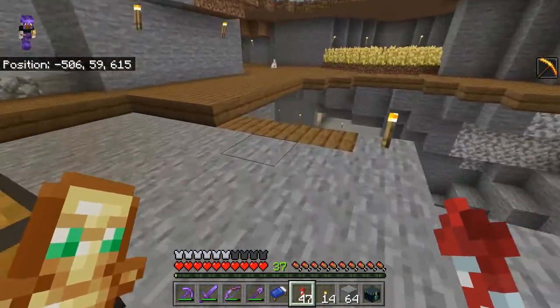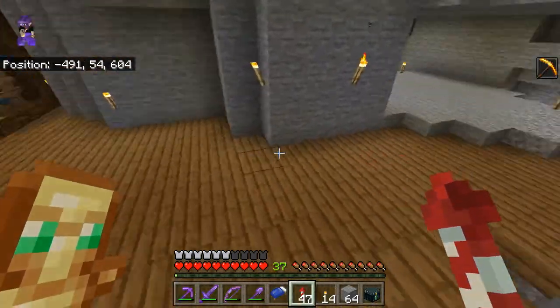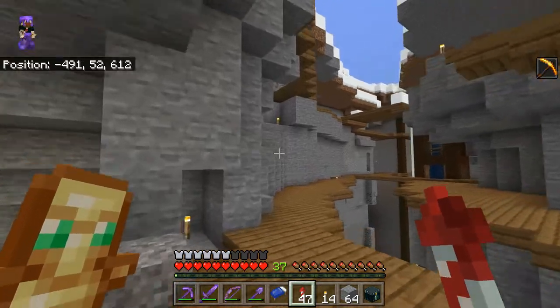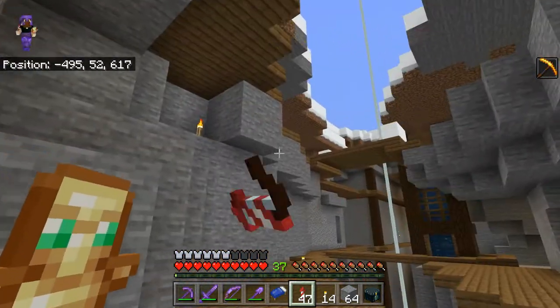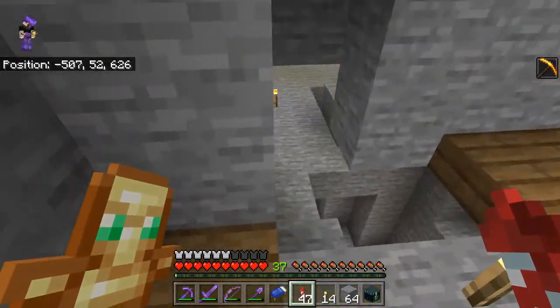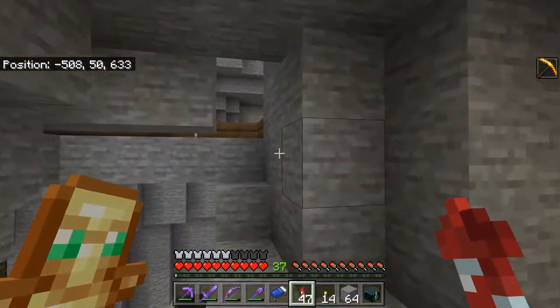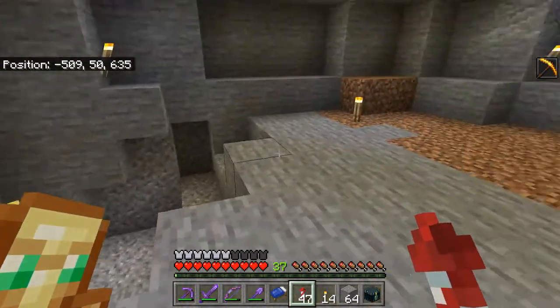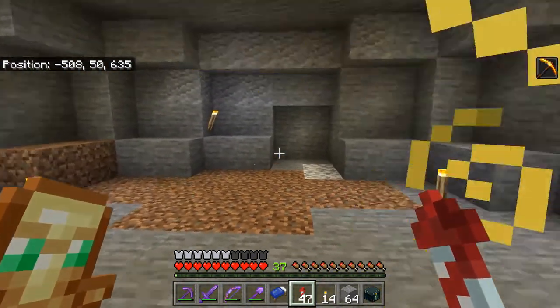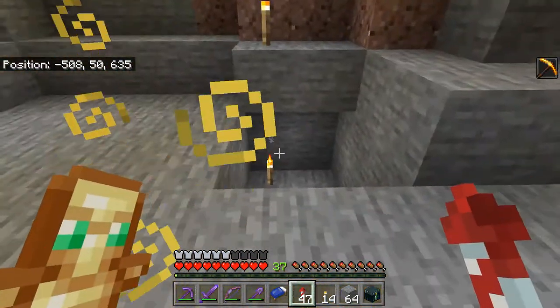I want it to be somewhat lower in the ravine. It doesn't have to be all the way at the bottom, but I want to be able to plant sugarcane up above. This was like a naturally generated cave in here, but I think I could open it up, make a little doorway down in here, and this would make a nice area for this farm that I'm putting in.